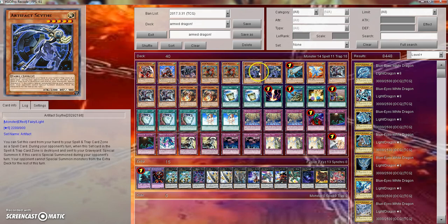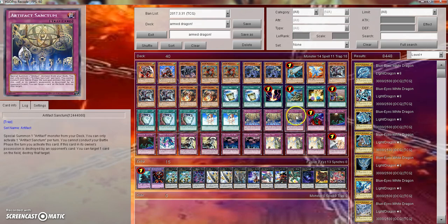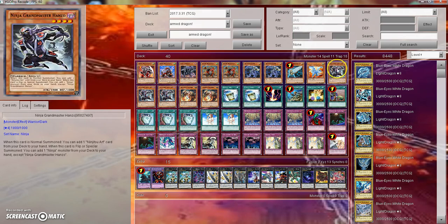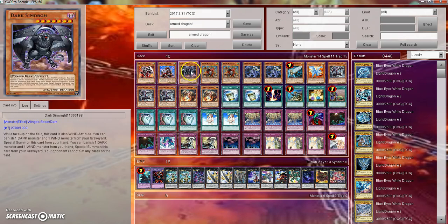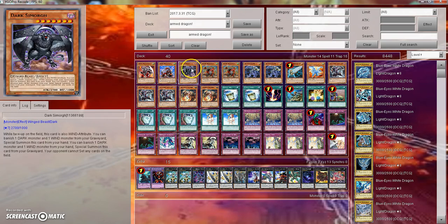And then we have an Artifact engine — two Scythe and one Morale to go along with that, and of course three Sanctum. We've also got Kokomir or Drago. During each of your end phases you destroy it unless you send one Iron Core of Kokomir from your hand or graveyard, or reveal a Dragon-type monster in your hand. Neither player can special summon Light or Dark monsters. It's not really amazing in today's format — it can shut down 60-card Lightsworn and Zombie decks, but it doesn't do much against Zoodiac or Infernoid, so we're just playing one because it's a very good stun card.